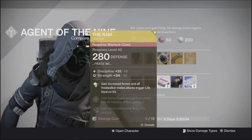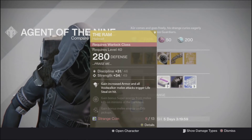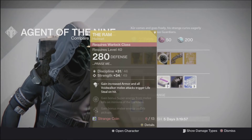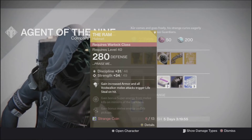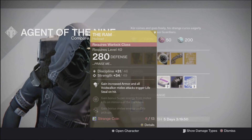He's got the Ram — gain increased armor on all Voidwalker melee attacks and trigger lifesteal on hits. So you can have increased armor, and if you're a Voidwalker and you melee someone, lifesteal activates.